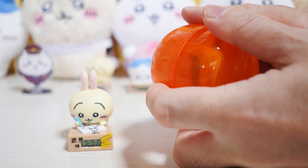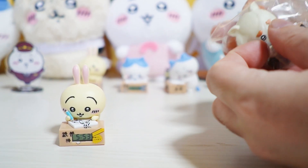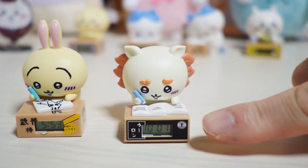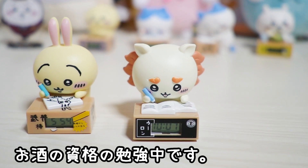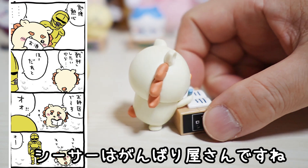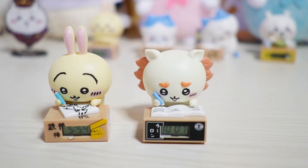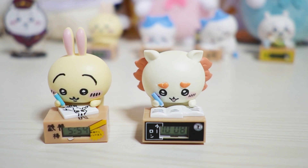そして次出たのはオレンジのカプセルです。オレンジのカプセルの中に入ってたのはこちら、シーサーです。特保のマークとウーロンと書かれたダンボール箱の上でお酒の勉強中です。シーサーって普段もうちょっと黄色いんですけど、今回のこのダンボールウォッチのシーサーはだいぶ白っぽいシーサーになってます。